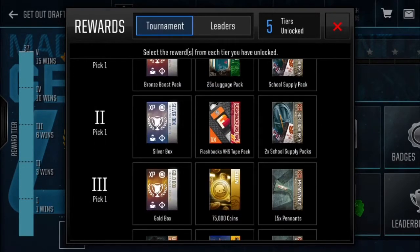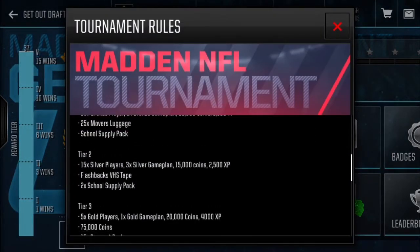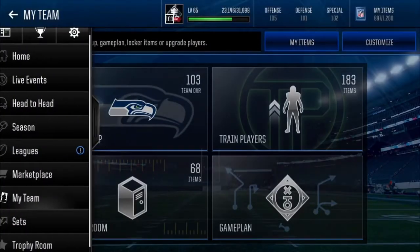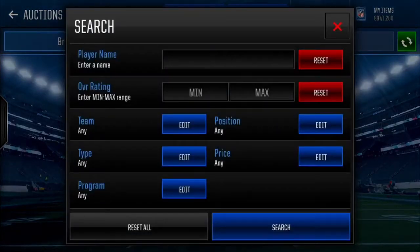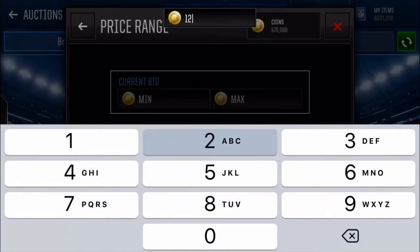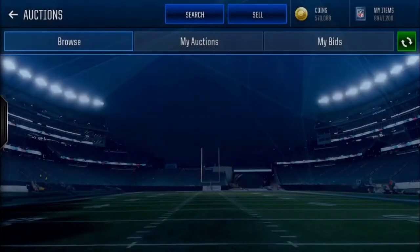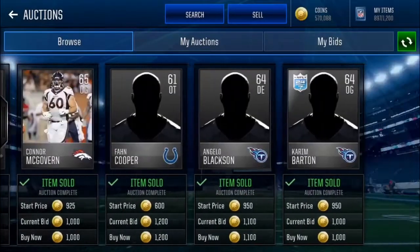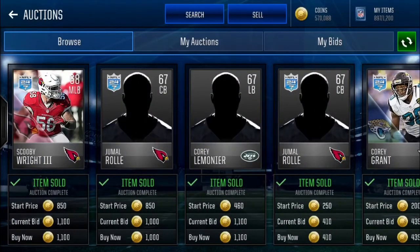Pick number two, I think you guys should go and get the silver box. It's quite similar to the first tier bronze boost — you get 15 silver players, three silver game plans, 15,000 coins, and a little bit of XP. Silver players are selling for around 1,200 coins. They're getting sniped for 1,200, maybe up to 1,300.